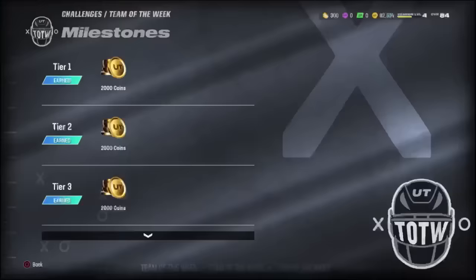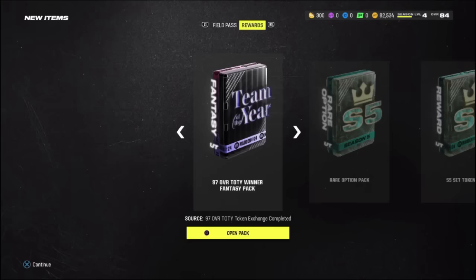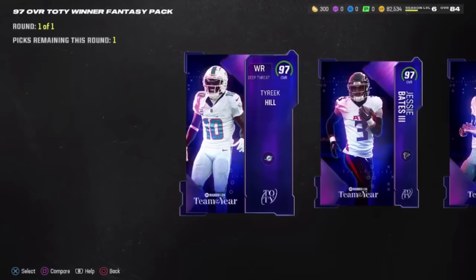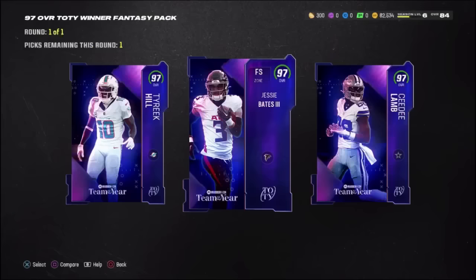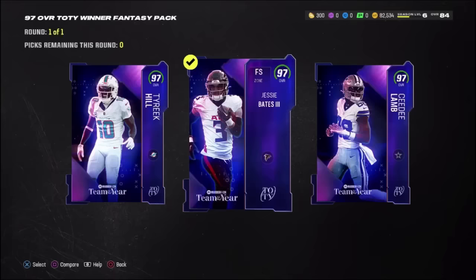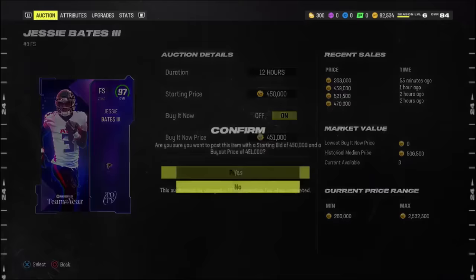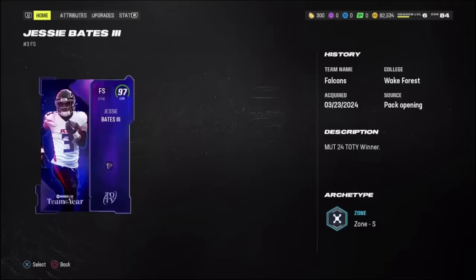It took us only like an hour and a half to complete all of those challenges. As you guys can see, we got the 97 Team of the Year pack along with some other packs from those challenges. Out of the Team of the Week pack, we got a 97 Tyreek Hill, a 97 Jesse Bates, and a 97 CeeDee Lamb. I thought I struck gold with the Tyreek Hill pull, but it seems like Jesse Bates sold for a lot more coinage, which really surprised me. We can sell him off for around 450,000 coins - at the end of the day, we're getting a lot of coins, so I'm not gonna complain too much.